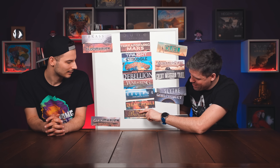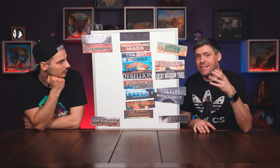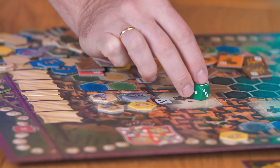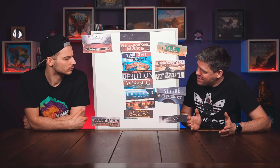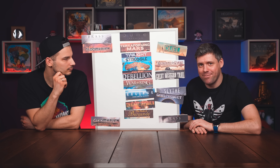Castles of Burgundy — you have your own little board where you're going to be building different kinds of buildings, which give you either points, resources, or both. The unique thing is it's a dice placement game: you have two dice, you roll them, and then you place them on the main board to get those buildings. It's quite simple — one of the simplest games on this list. You can play this with non-gamers easily.